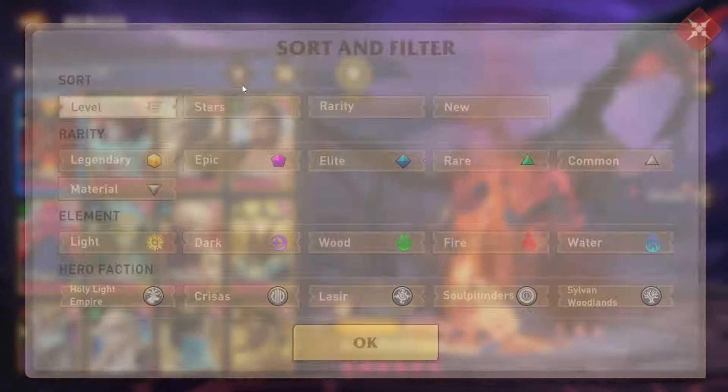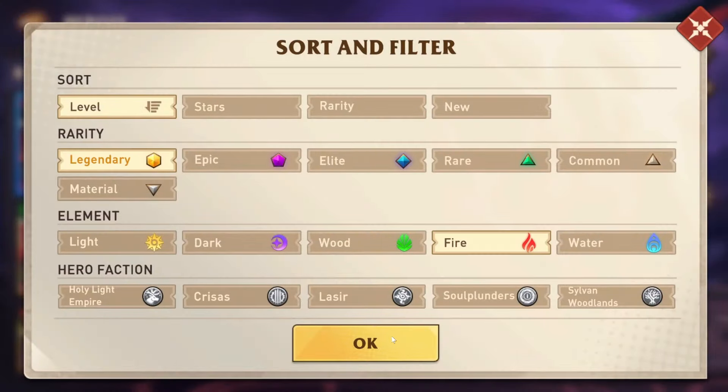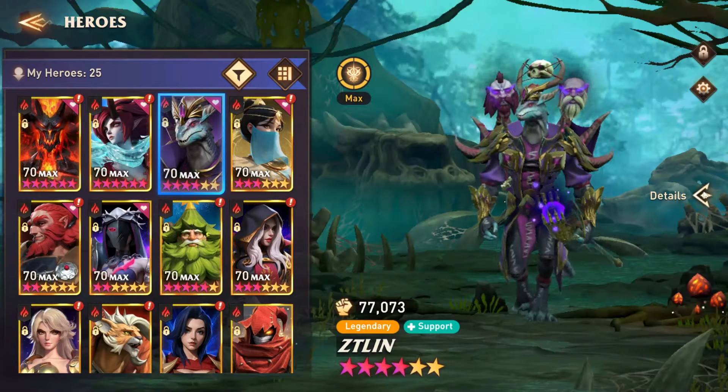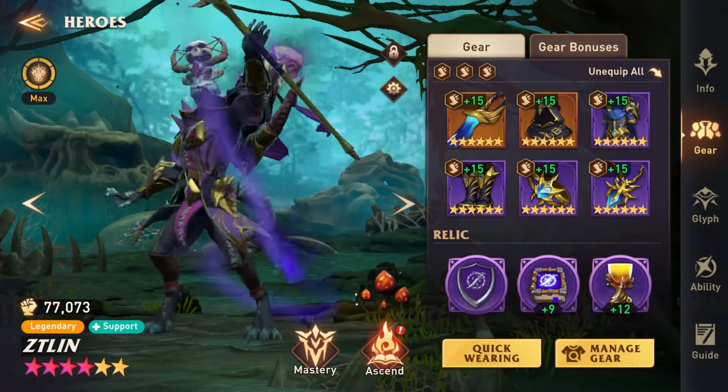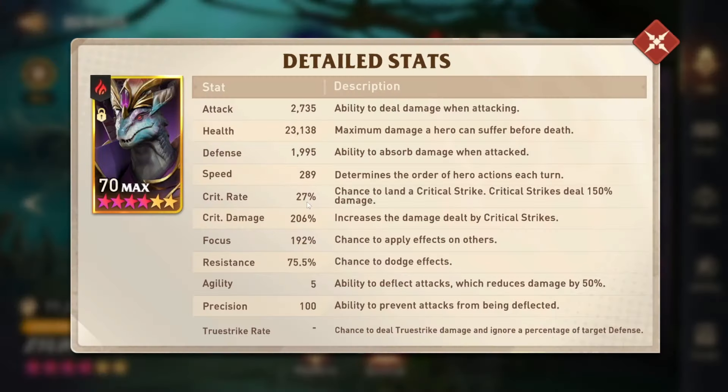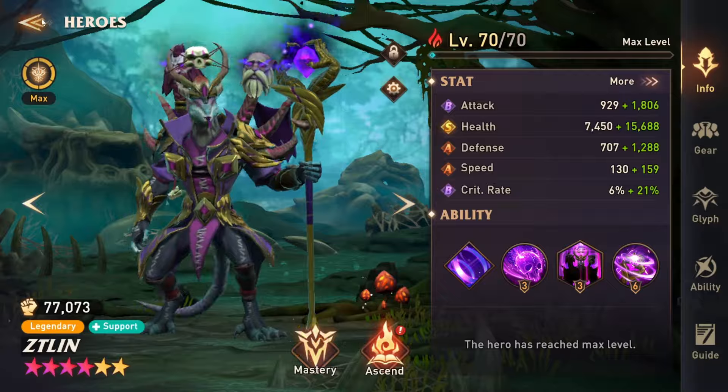Gear on our Earth team first. Zitlin — I think I've shown him multiple times. He's just in Speed set because I use him in Witch of the Wind and things like that. He's got 23,000 health and 192 focus. You do need high focus on Rift of Chaos 3 — as long as you're hitting that 160 threshold, you're going to be okay.